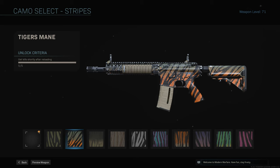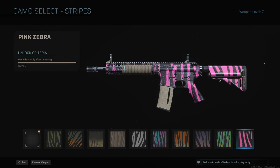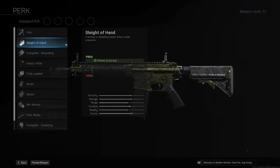For Stripes, you have to get 50 kills after reloading. There's a two-second window after you reload where a kill will count. You can prepare by putting yourself in a situation: see someone around a corner, shoot one bullet, reload, then peek that corner within two seconds and get the kill. Sleight of Hand would really help here; you can use any other attachments you like.